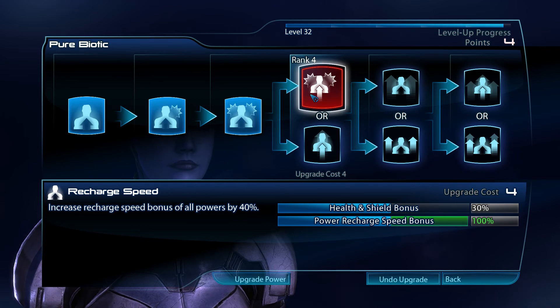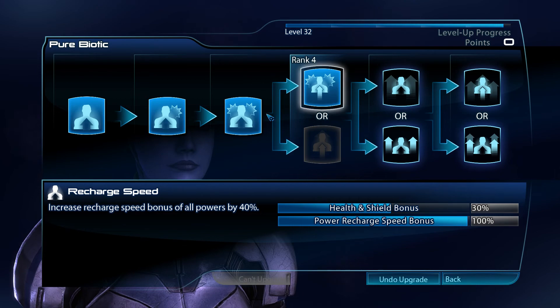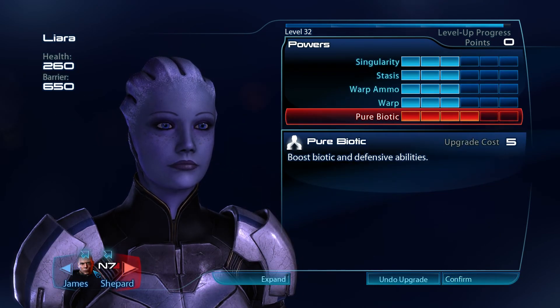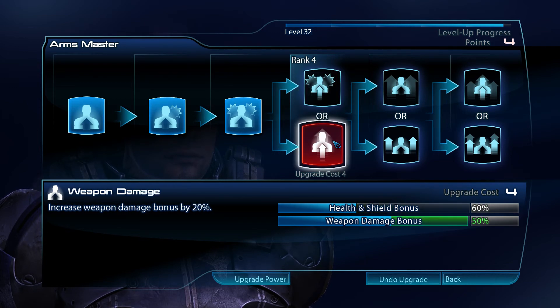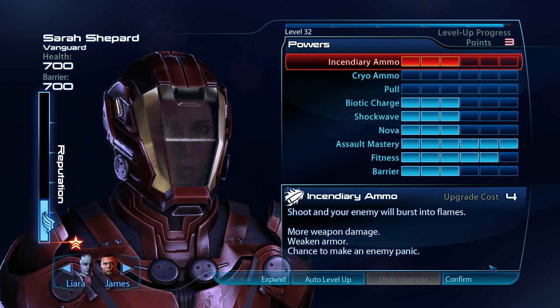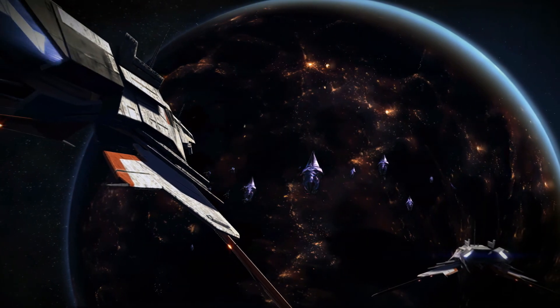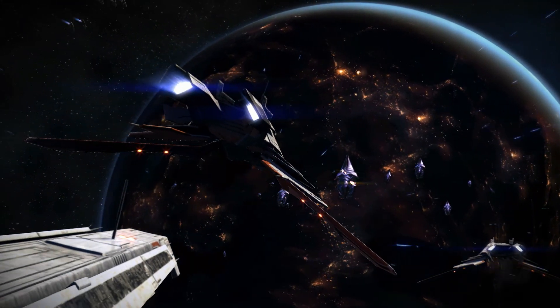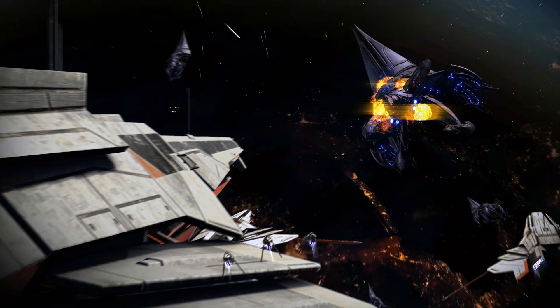Here's an example: either we increase Liara's recharge speed bonus for all her powers, or her health and shields. Since she's an Asari, it makes sense to go with recharge speed. For James, either make him bulkier with health and shields or increase weapon damage — let's go with health and shields and make James more of a tank.